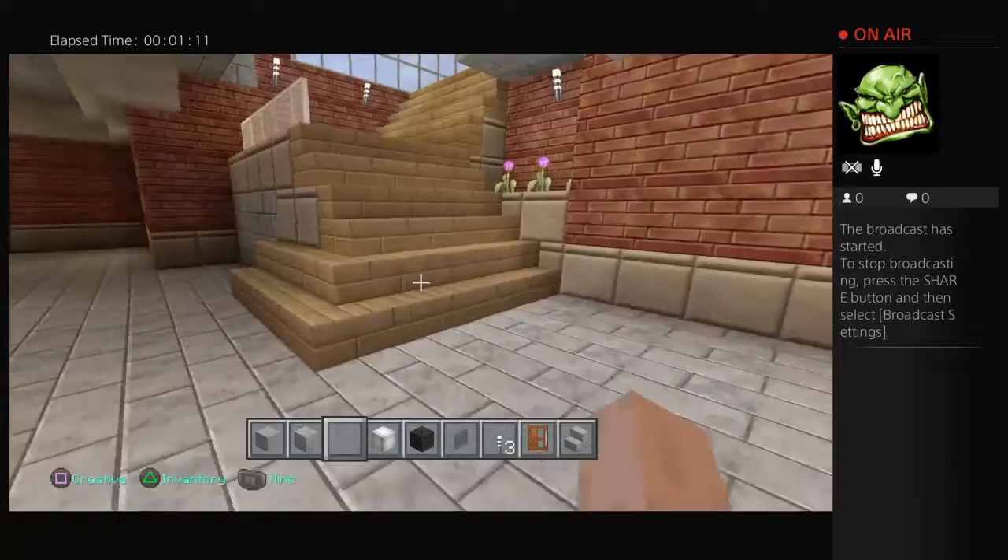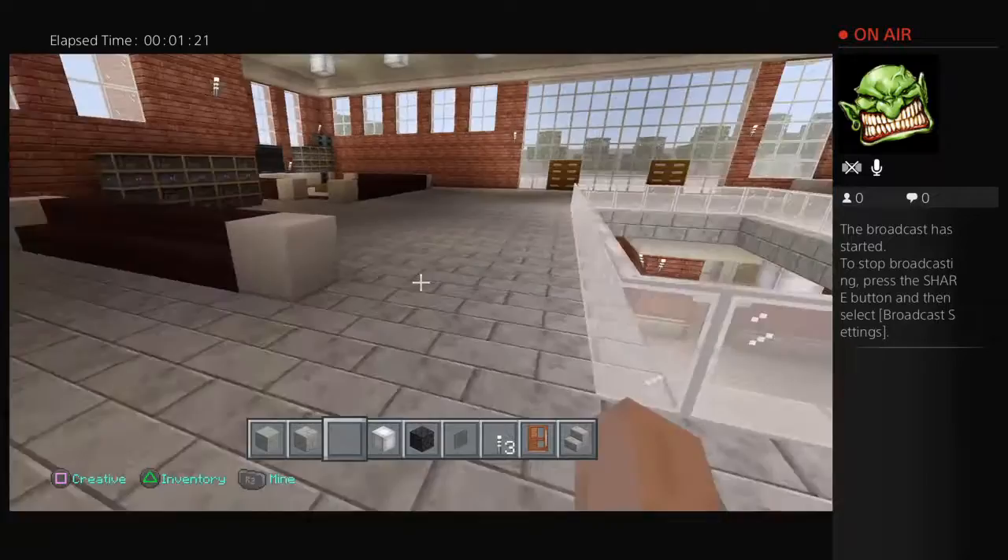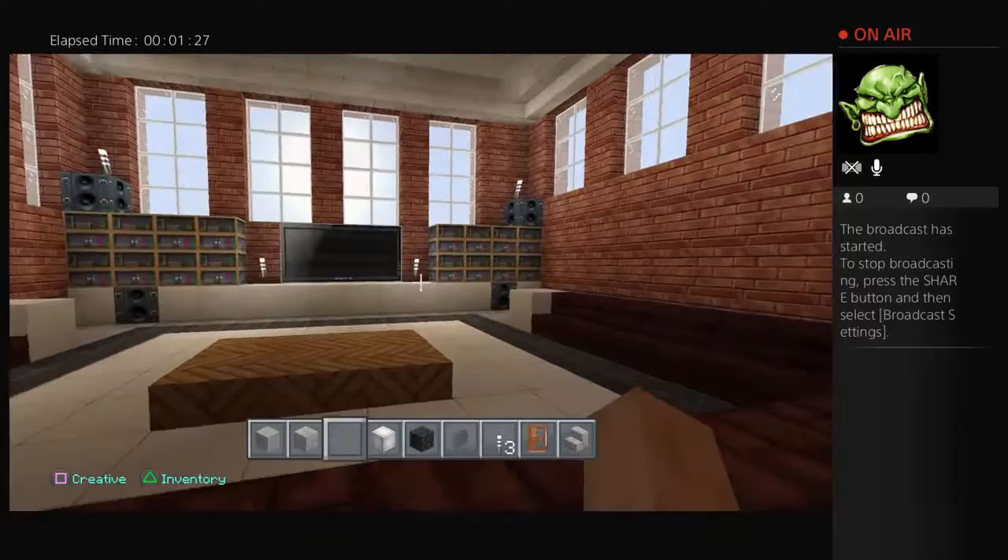So we head upstairs to the main floor. There's a lot of front foyer, a lot of natural light. A living area, your lounge room with your TV, and a sound system.